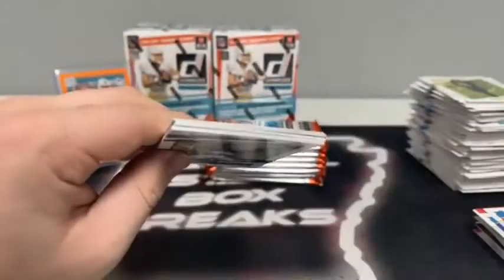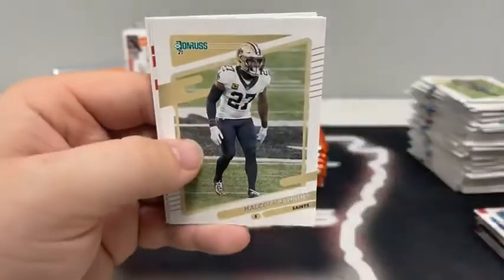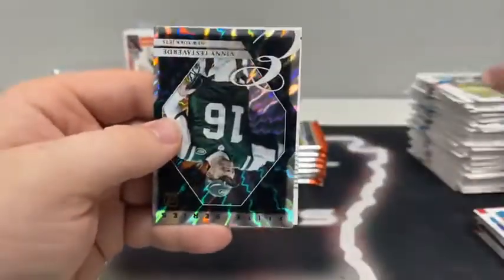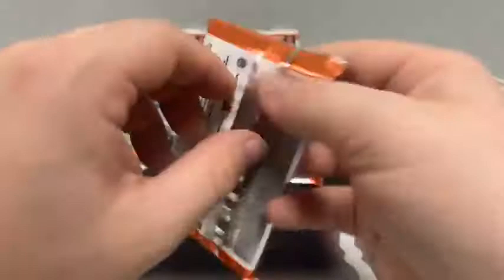Someone pulled a sweet Burrow Threads mem card numbered to 25 — that's crazy. Pack four: Patrick Queen, C.J. Ham, Leonard Fournette, Malcolm Jenkins, Joey Burrow for Cincinnati on the base, D.J. Chark covering up an elite series insert of Vinny Testaverde for the Jets, and a rated rookie of Caleb Farley.